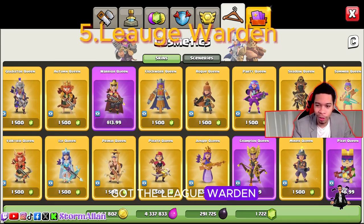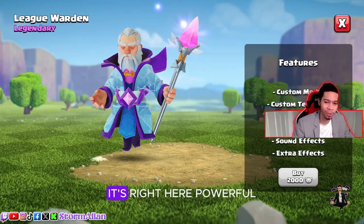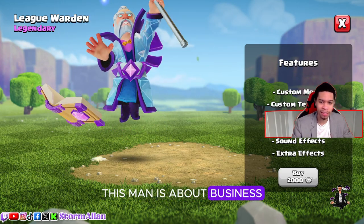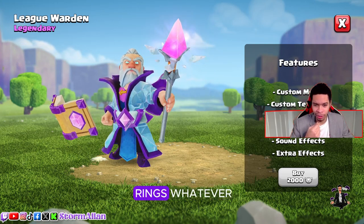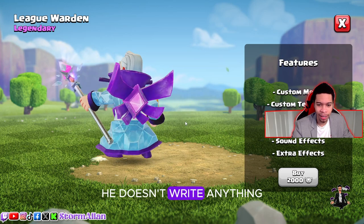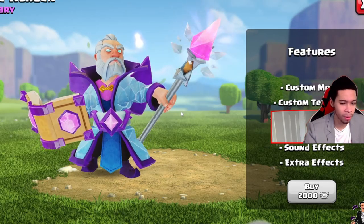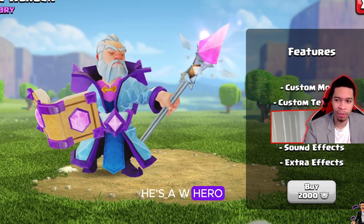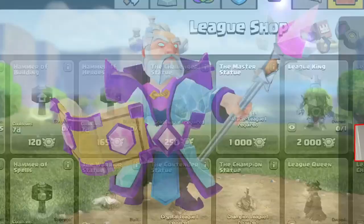Number five, we've got the League Warden. What's not good to say about the League Warden? You can feel the power of this man — he is about business. This man makes Dumbledore look like a joke. His grimoire looks sick, the staff is amazing with that ruby. It's just a sick skin. He just looks powerful — he's not a second class hero anymore. That's why I put it at number five.